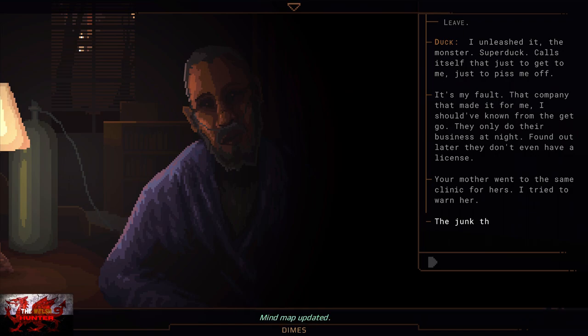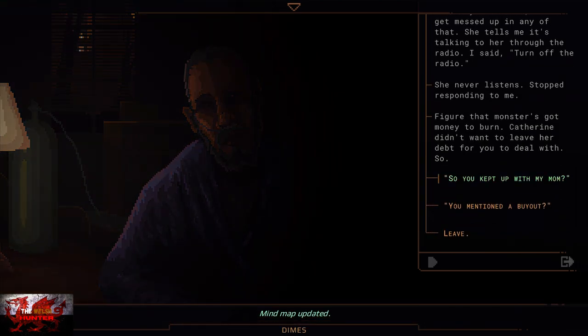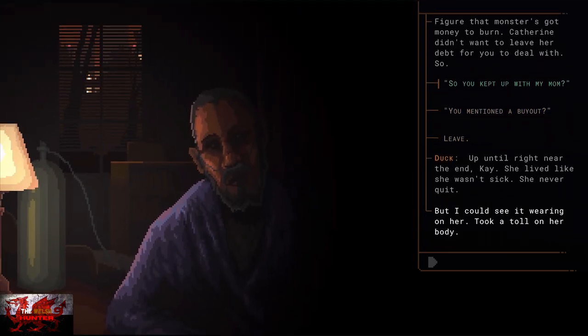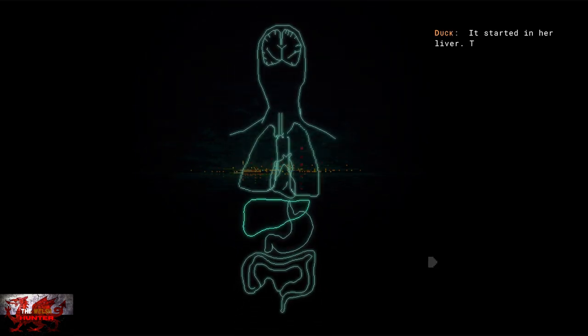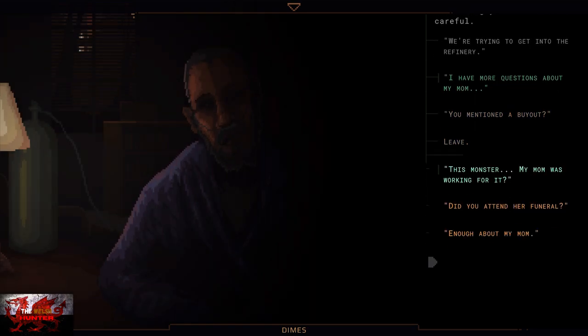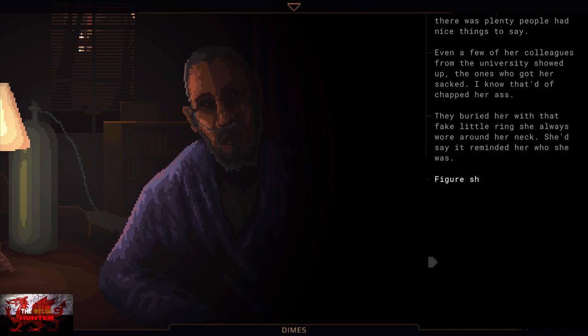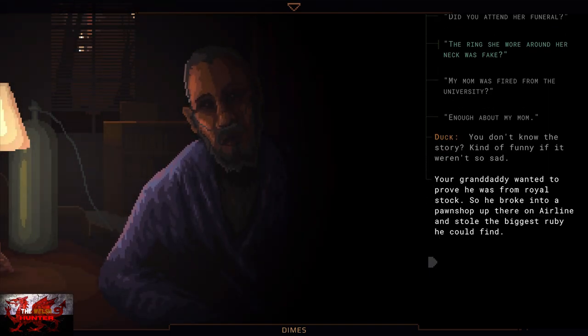The next node we need is still speaking with Duck and it's called Fake Ring. To get this, we need to ask 'did you attend her funeral?' You don't have to speak with every single dialogue option, but it's always worth doing just in case. The next thing we need to ask is 'did you attend her funeral?' followed by 'the ring she wore around her neck was fake.' That's how you get the Fake Ring node.